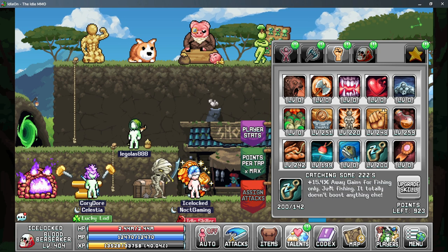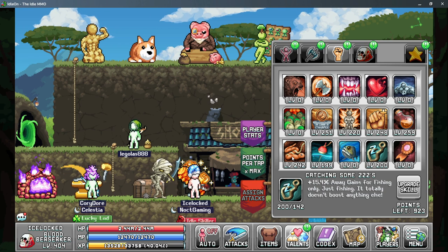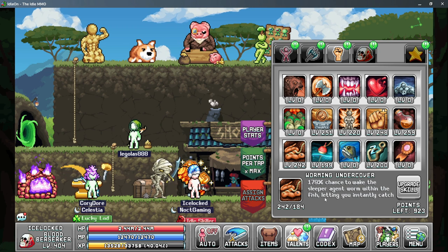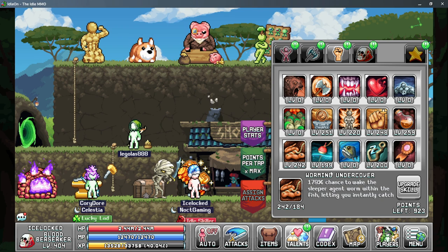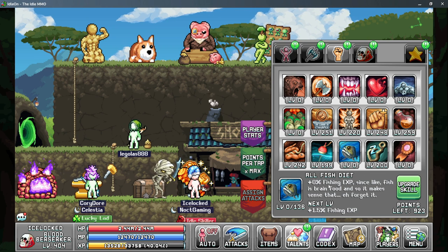The second fishing talent that's really necessary is Catching Some Z's, which gives you more AFK gain rate from fishing. The other ones such as Warming Undercover aren't really helpful for sampling but can be useful if you're actively fishing, and All Fish Diet is just fishing EXP.